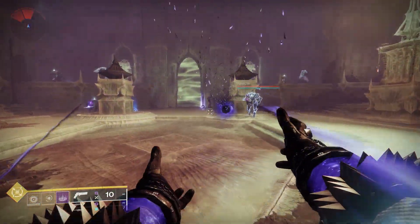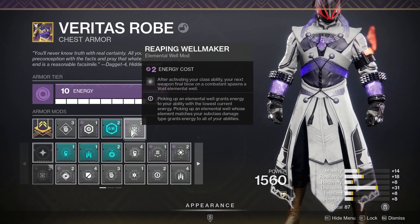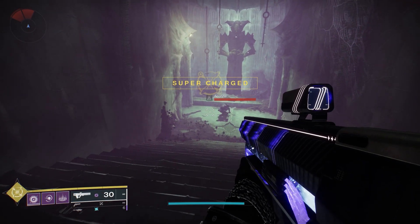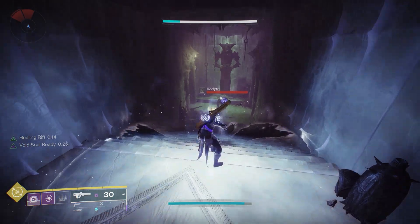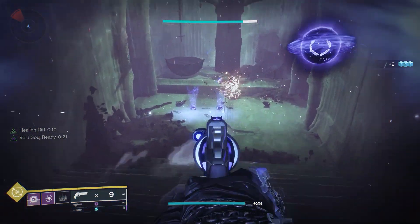Just with those two things - putting your rift down and hitting a melee - you're going to get about 60-70% grenade back. Nothing fancy, that's all you have to do. Then for my elemental wells, I'm running Reaping Well Maker: every time I cast my rift, my next weapon kill is going to spawn a void elemental well. It doesn't have to be a void weapon - as long as you put your rift down and get a kill with any weapon, it spawns a void elemental well.